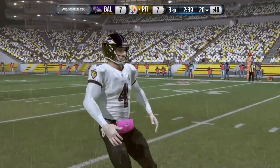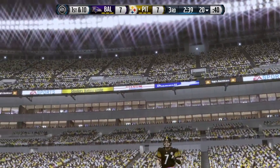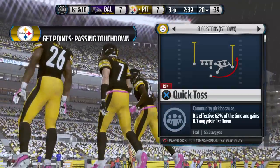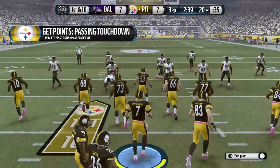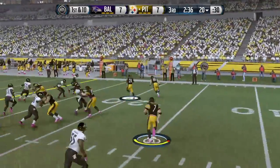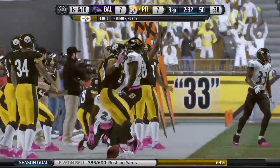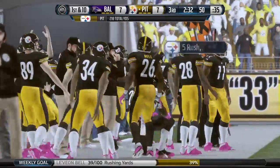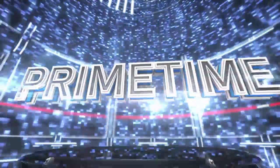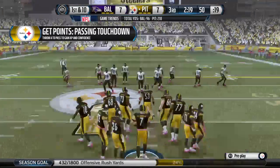This will end up in the end zone for a touchback. Some guys are so good that they can just do anything they want on the field because they have so much talent — that's what we're witnessing here today. First down at the 20. Bell will get it on the toss. They are able to move the chains after that last run.